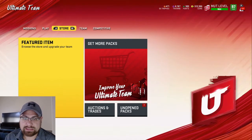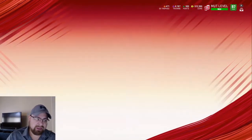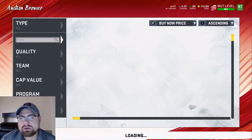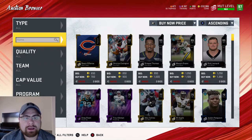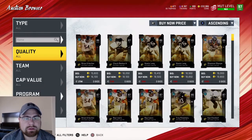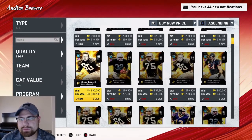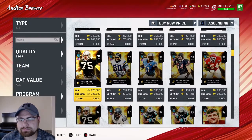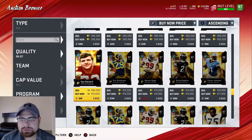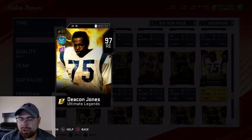I'm going to look at everything, look at their stats, see how they look. We'll go in here and check the auction block and see what we can find. 96, 97 — all right, that looks fine. We'll see how they look. Graham, Woodson, Johnson, and then here we go — Deacon Jones, he is going for 440.